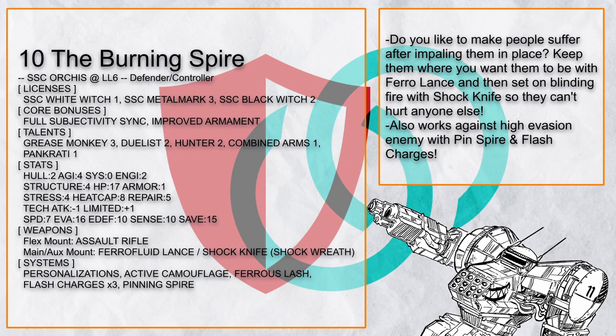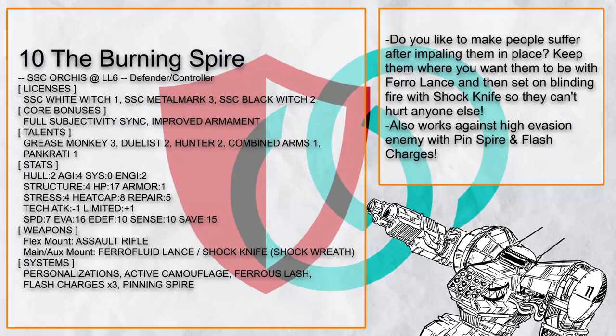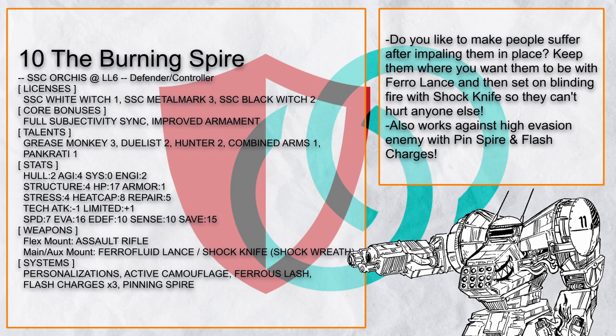Lastly, there's the Burning Spire, an Orcus with one painful trick: immobilize its target with Pharaoh Lance and use Shock Knife with Shock Wreath to burn and blind them, preventing them from attacking anyone else at all. They can still hit you — it's written right here — but with 16 evasion and active camo, they're going to need a lot of luck. There's even Pinning Spire, so even enemies you can't hit will still succumb to this by using Flash Charges — it even works against Ultras too.